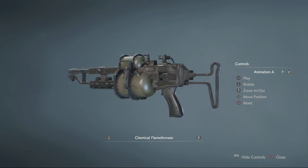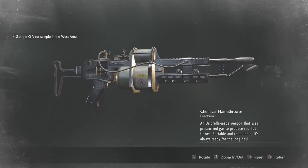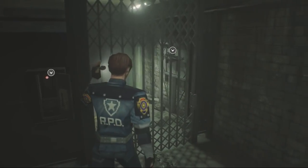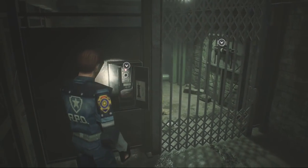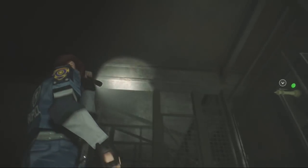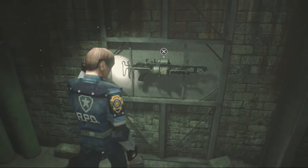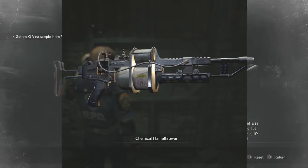Now for the more special type of weapon. First one is the chemical flamethrower. Here it is in game — an Umbrella-made weapon that uses pressurized gas to produce red hot flames. Portable and refuelable, it's always ready for the long haul. The chemical flamethrower can be found in this room during your quest to get all the plugs. Once you've acquired the king plug from the upper level, you unlock this gate, and there it is — the chemical flamethrower.